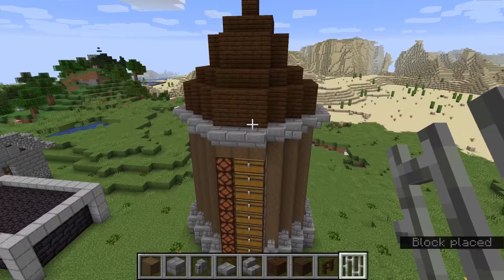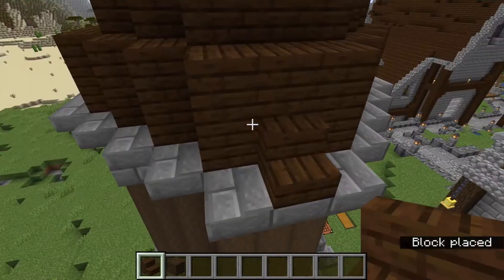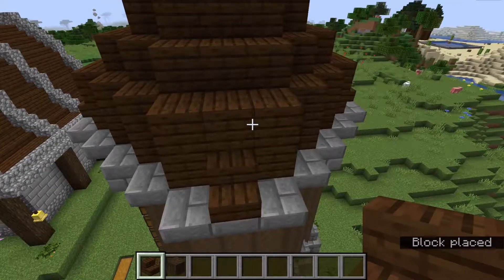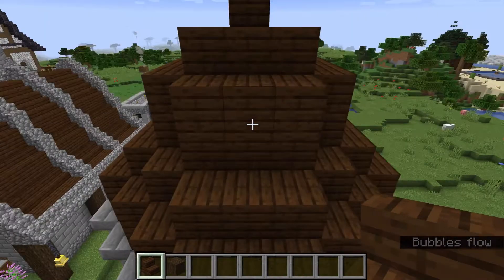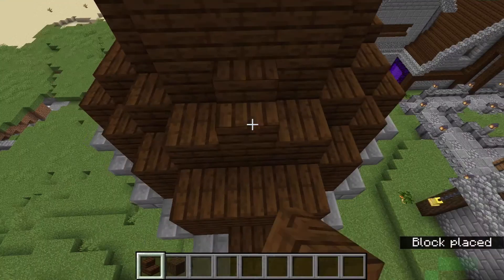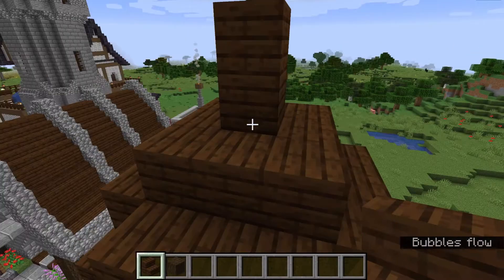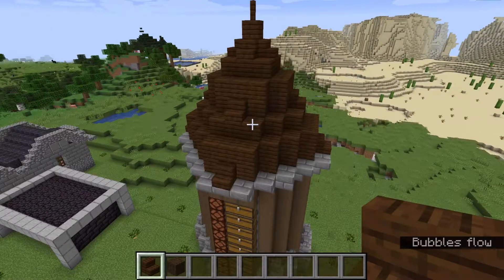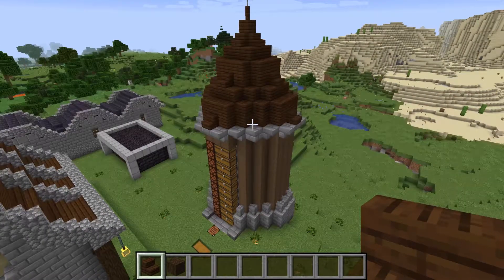Now we're going to add a little bit of detailing to the roof and I'm going to use some stairs for this — just adding them here and there to give the roof a bit more shape than just being blocky. I always add a little stair in the middle on pieces that are too tall. Just to give it a little bit more texture and have it look a bit more like a roof. So we have a nice roof — see how much the stairs add, giving it a little different jet-out texture. I really like that.